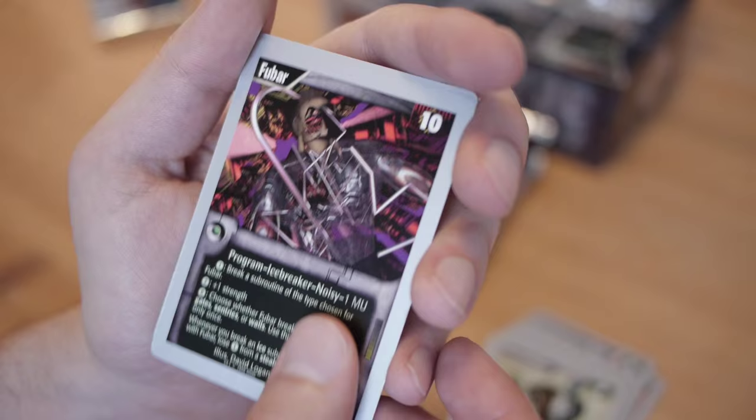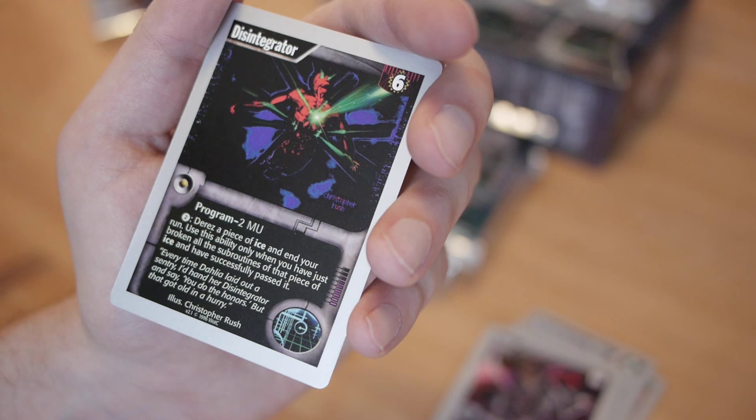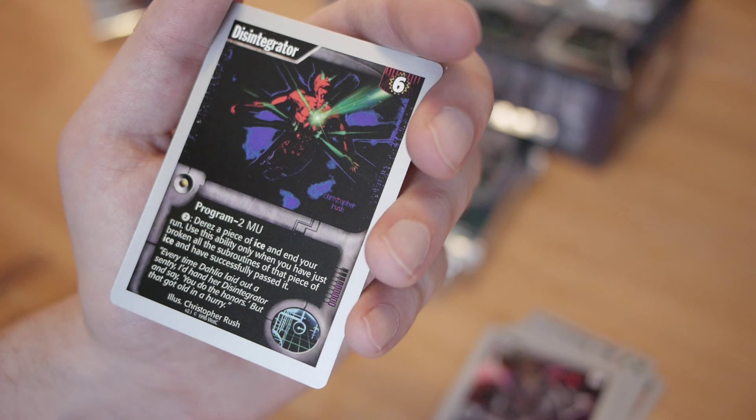Disintegrator — a program, two MU, two credits. Derez a piece of ice at the end of your run. Use this ability only when you have just broken all the subroutines of that piece of ice and successfully passed it. I can't believe it's a program. It costs six credits but you don't trash it, so it's kind of like an infinite Crescentus. I love this — imagine with a Jog program, a couple Net Ready Eyes, and a Disintegrator — you're just running through so many things.